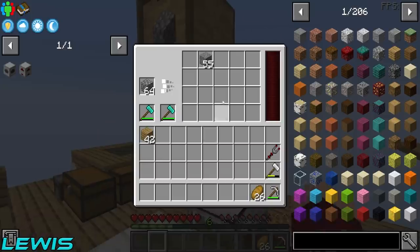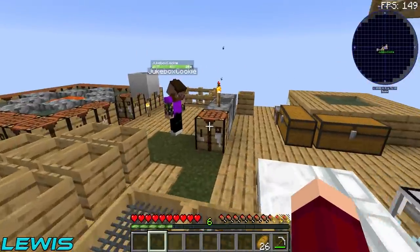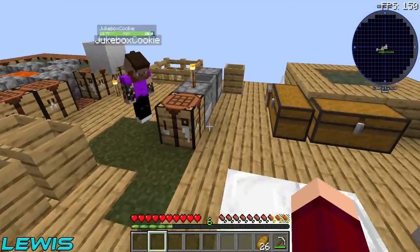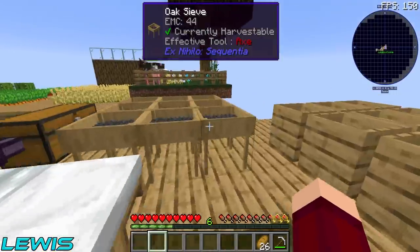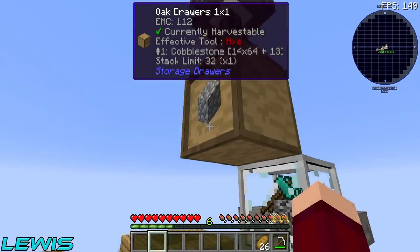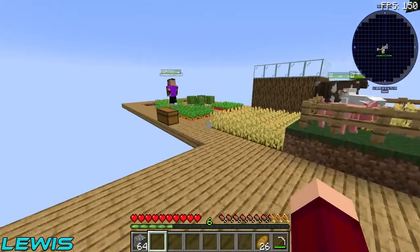One issue we are having is with power. These tier two solar panels, sorry to say, pretty garbage, not cutting it. So what I want to make is some generators. There's a really spicy one which I want to show to you. I think you'll find it pretty cool — real spicy.